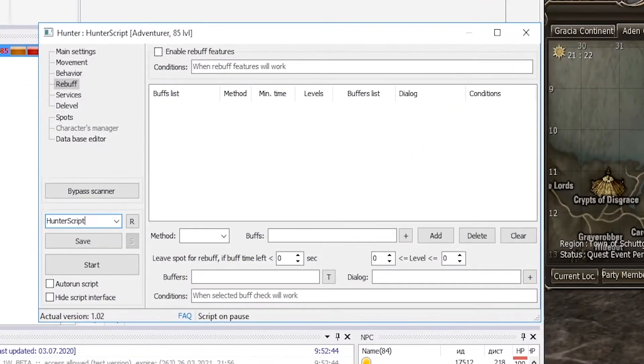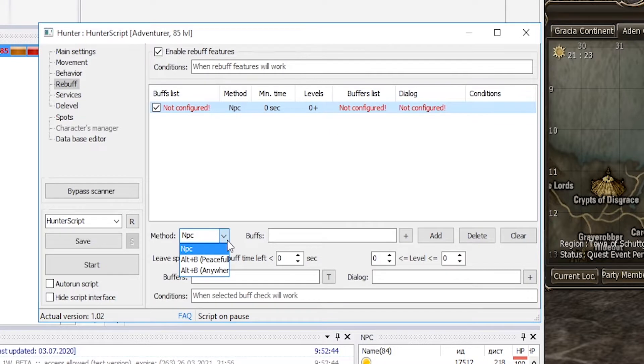Let's set up rebuff first. Go to the rebuff tab. Check that the checkbox 'Enable rebuff functions' is enabled. Next, click the Add button — the item appears in the list and you need to configure it. Under Method, we have a choice: NPC or Alt+B. We are interested in the buff from the NPC, so select it.